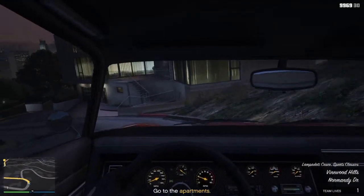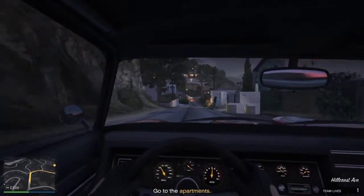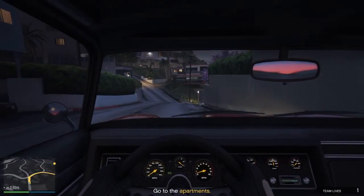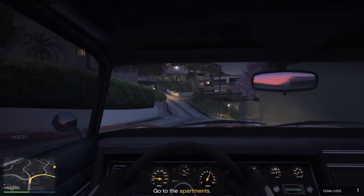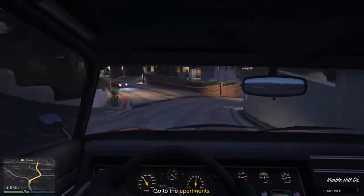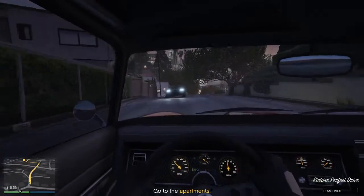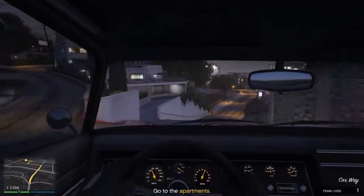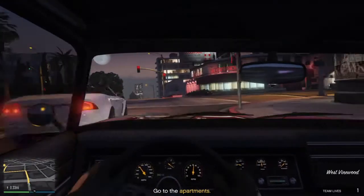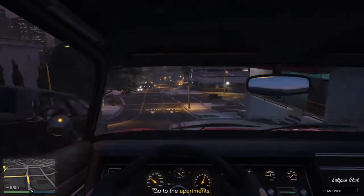Originally with this mission, back when I played it on PS3, all you had to do was rescue Juan by killing the guys on the roof of the parking structure, and then he would drive himself back to Madrazo's. It would take him exactly two minutes from the moment you rescued him, so if you waited two minutes killing the guys on the roof, you'd complete the mission in exactly four minutes. Leaving a buffer of about five seconds gave you a guaranteed $10,000 payout each time.